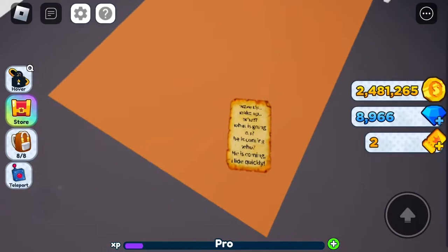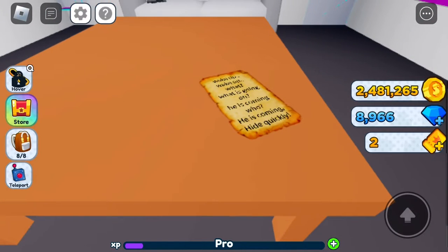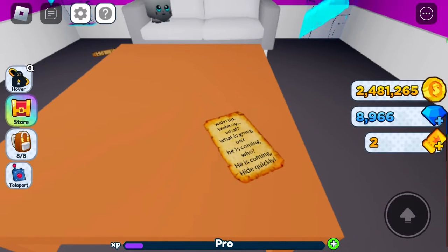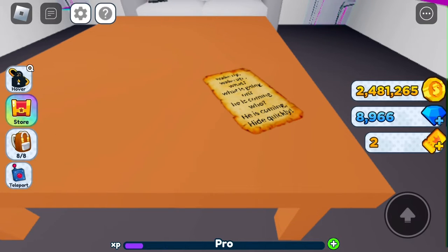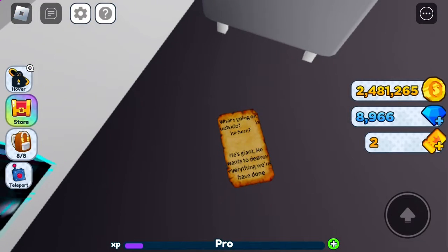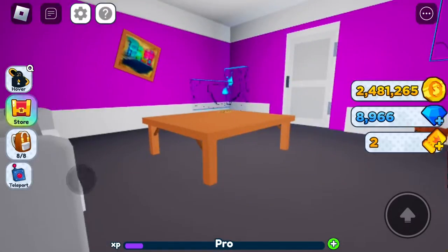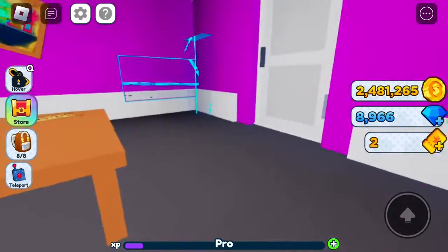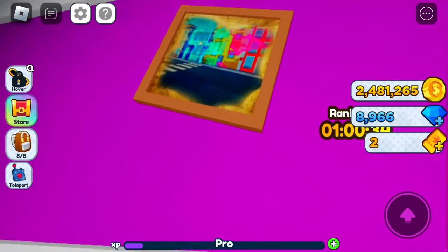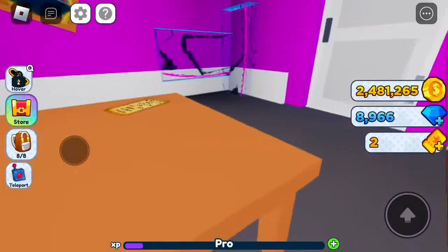There are a few notes inside. One says: 'Wake up! Wake up! What? What is going on? Is he coming? Who? He's coming! Hide, quickly!' That's one of them. The other one says: 'What's going on outside? Is he here? He is a giant. Wants to destroy everything we have done.' And there's a picture right here of Last Pet Legends, and another one of the Last Pet Legends.